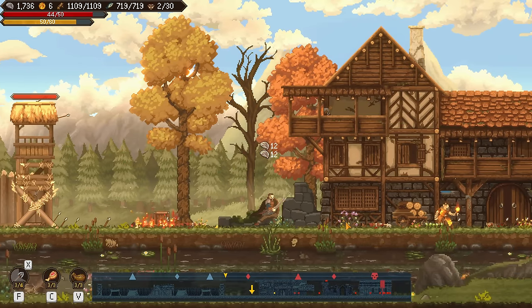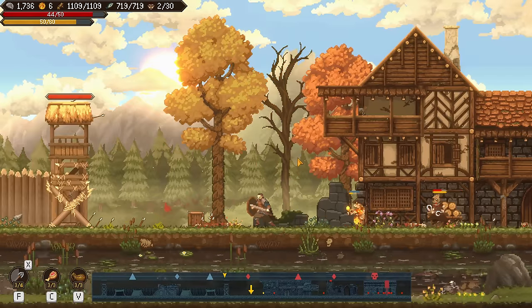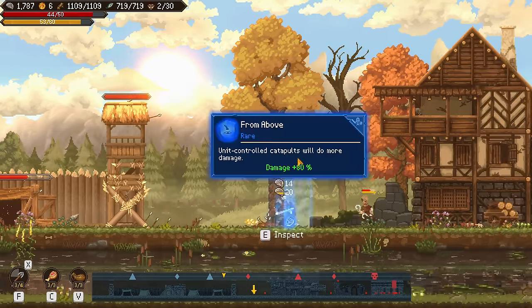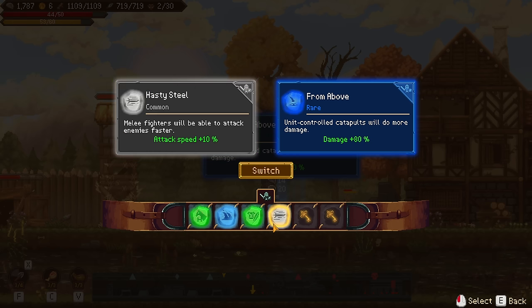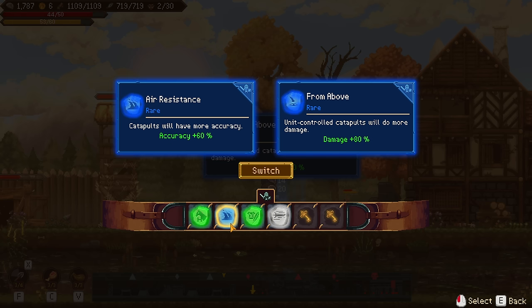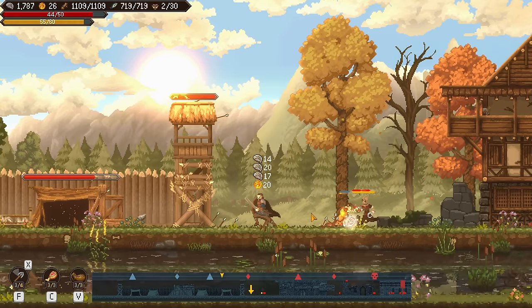We do have a full... hold on. You get back, back, back. Get back here with me. Unit-controlled catapults do more damage — that is very interesting. That means I have to take control, though. We'll drop it for a common one.